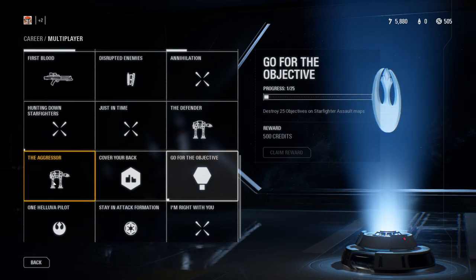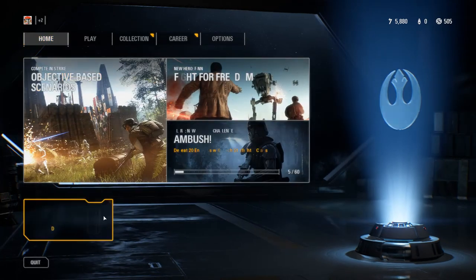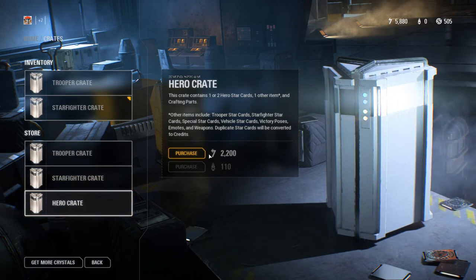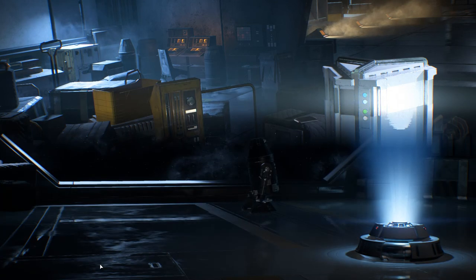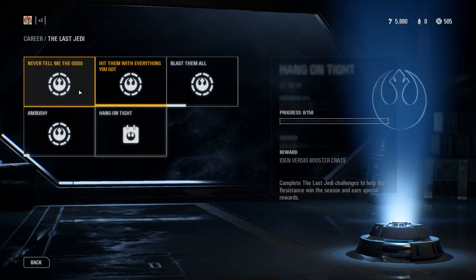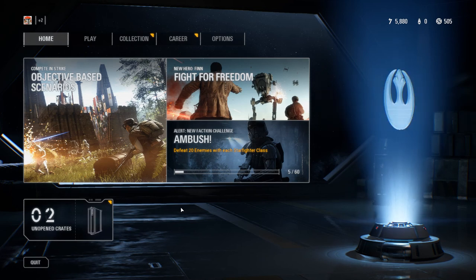You really unlock stuff by completing objectives in the career collections where you modify things. You can also buy crates in-game using the in-game currency — not real money — which is actually pretty cool. Also, if your faction wins a faction challenge, like at the beginning of this video, you get a bonus celebration crate which contained two items. I hope you found this helpful — thanks for watching, Zemaniac Gamers out. Comment, like, and sub for more Star Wars Battlefront videos and tutorials.